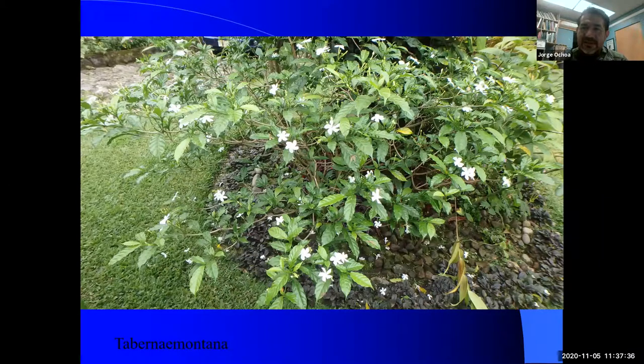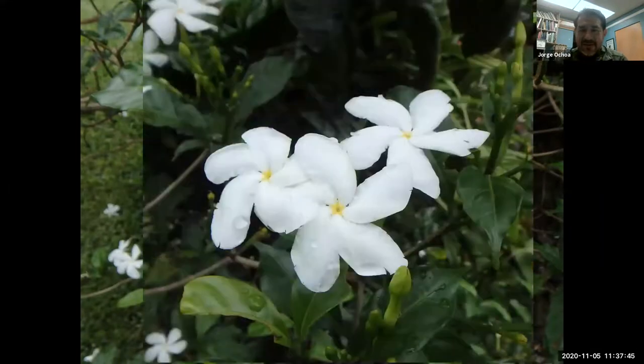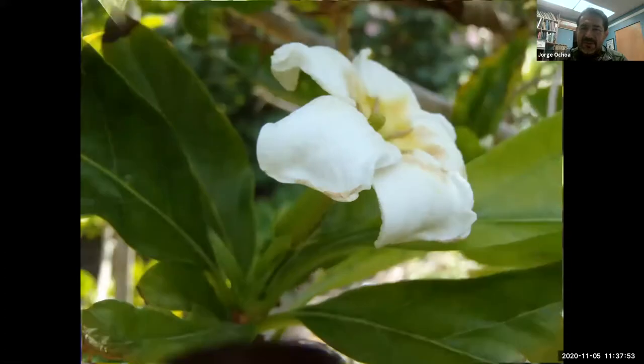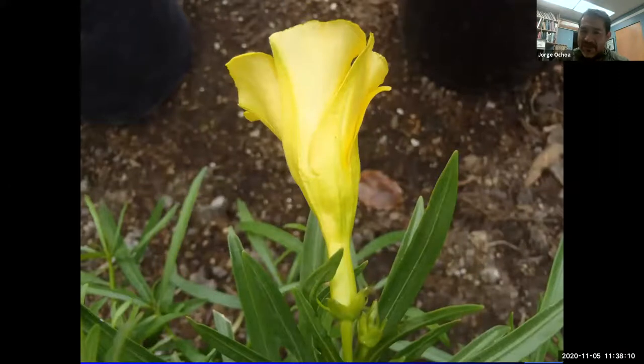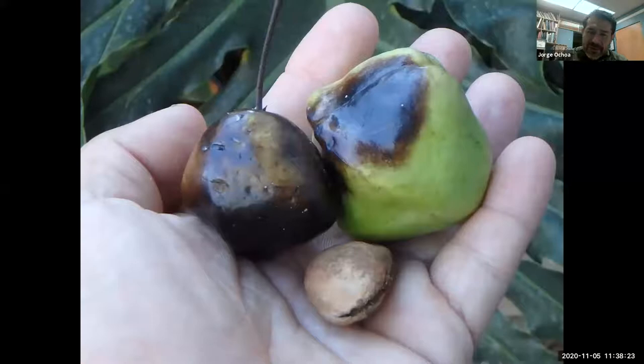The genus Tabernaemontana may be sold as a perennial gardenia or ever-blooming gardenia. The flowers look like the starched natal plum. Here are a few other species I came across — most are from Asia or South America. Then there's the genus Thevetia, which gives us the yellow oleander. It is a very popular plant here growing at Long Beach State. Here are the yellow flowers — it has the tube, the petals creating a trumpet — and here's the fruit. The fruit has several uses.